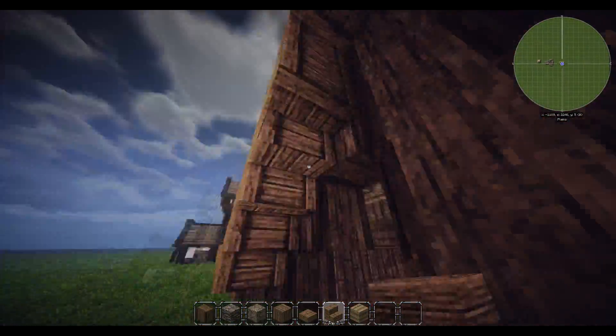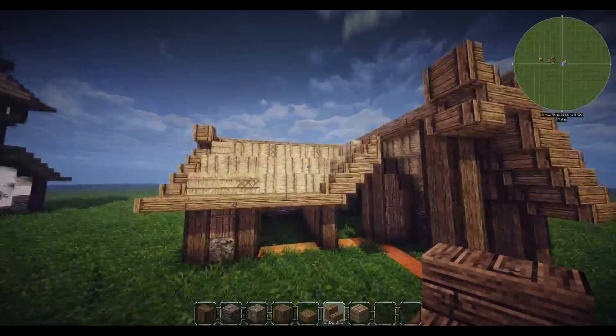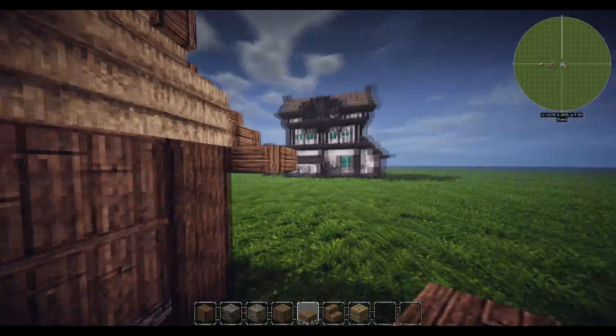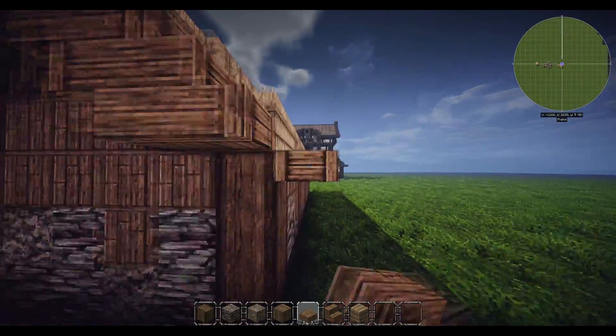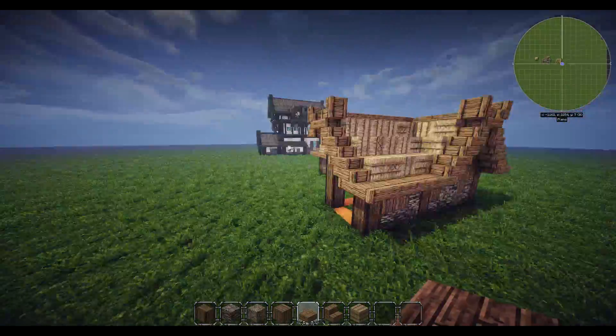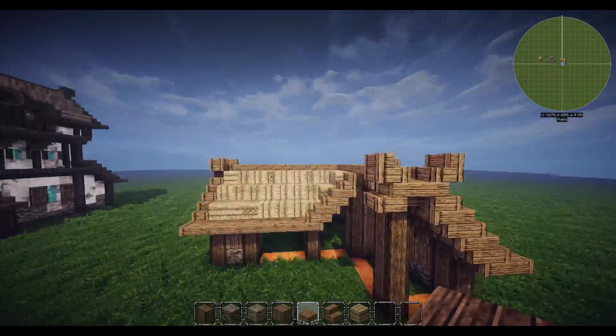Then we're actually going to have stairs going up this bit and then upside down stairs here. Just around the outside of this bit - slabs underneath - bring it all the way underneath here and shove that in there. Okay, nice and simple, really really nice and simple.